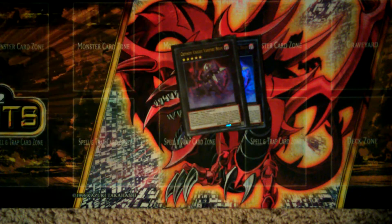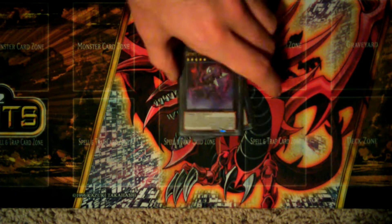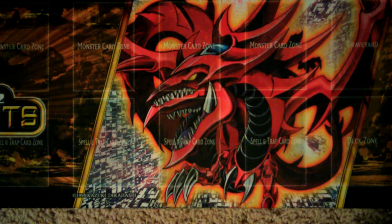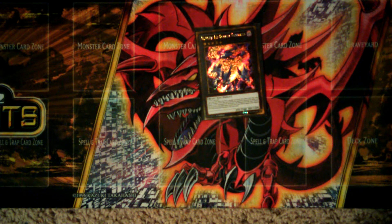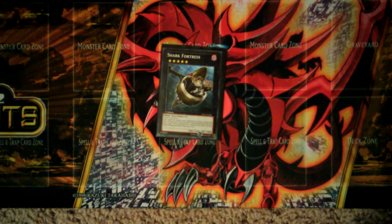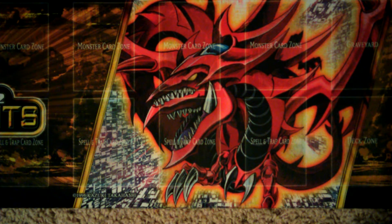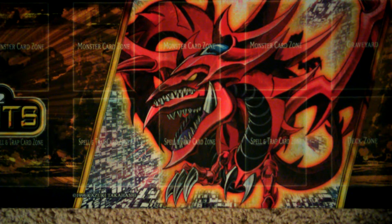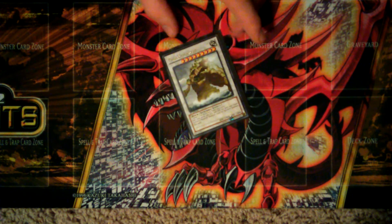On to the rank fives: two Crimson Knight Vampire Brahms — all you really need is two. One Number 14: Greedy Sarameya, a really cool card that helps out with OTKs. All the rank fives you play should only be Dark, since you can only go into Dark rank fives with the Vampire main monsters. One Shark Fortress also helps with OTKing — that's also a Dark rank 5. And the last rank 5 is Adreus, Keeper of Armageddon — awesome card that helps out a lot.